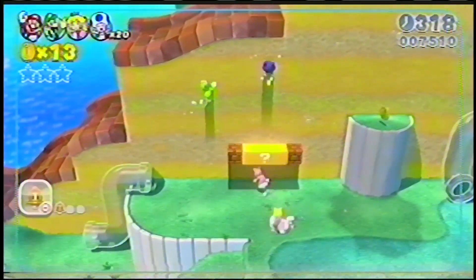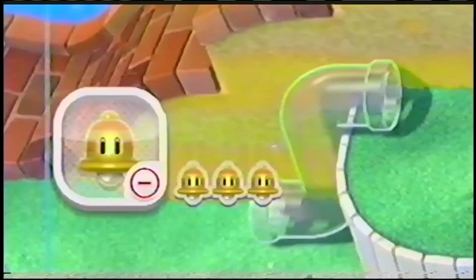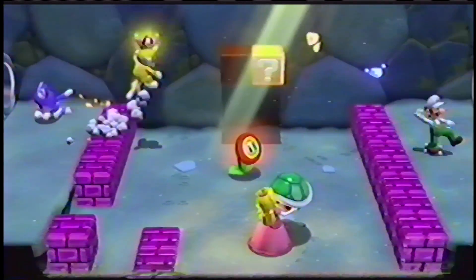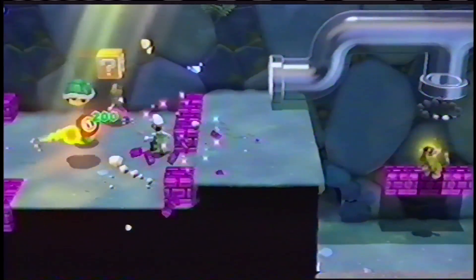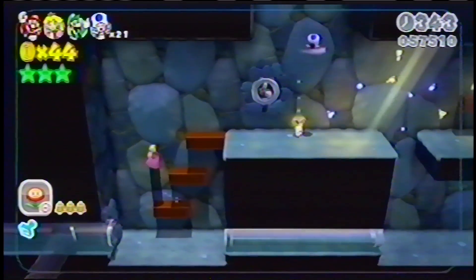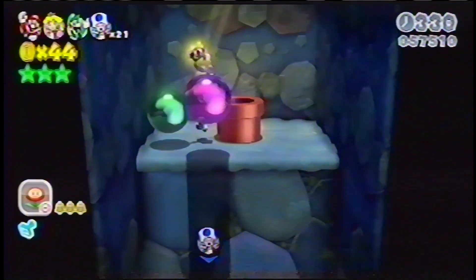If you collect more power-up items than there are players, the extra items are stored in the minus world. Press the minus button on your gamepad to take an item out of the minus world. The Fire Flower is a familiar power-up item, but not everyone needs to take it. Mario and Toad decided that they'd rather be cats. Diverse specialization can be the key to success. Good thing Cat Mario was on the team to sniff out this secret exit.